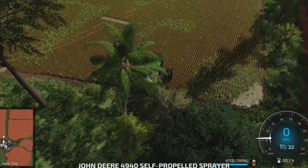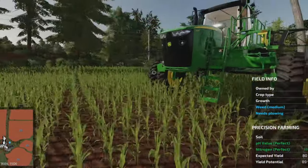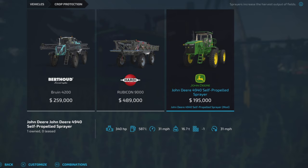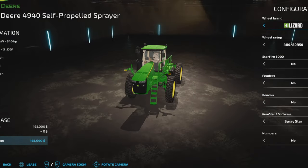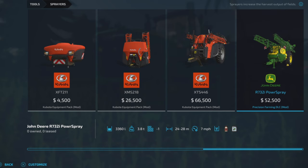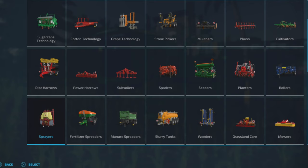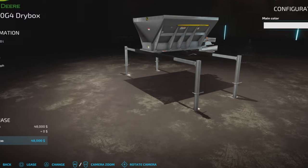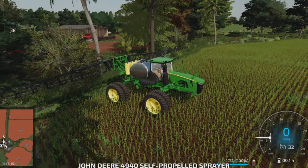So we've got a self-propelled sprayer here - I forget who the modder is, apologies. It also comes with a fertilizer back on it if you want lime or fertilizer. Awesome mod - I love it.